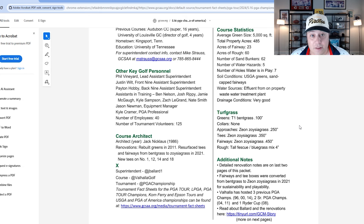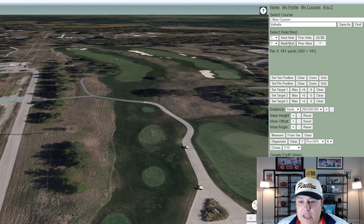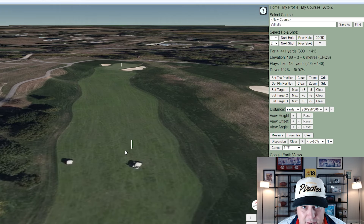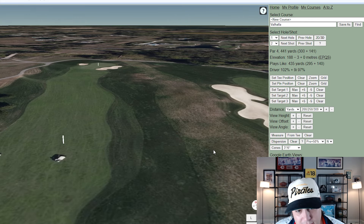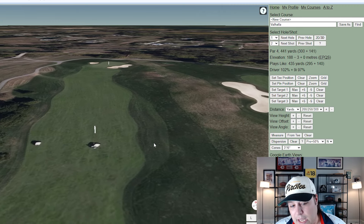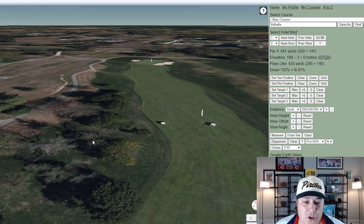Let's hop right into the hole-by-hole breakdown. Hole one is a little dogleg right to left, only 441 yards but requires an accurate drive. You need to shape it right to left. If you miss to the inside of the dogleg you're dead. Misses to the right into that hay-like fescue could mean a lost ball and re-tee. Missing left into the trees forces a sideways layup.